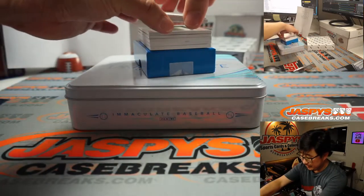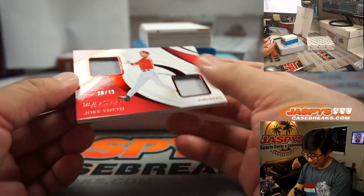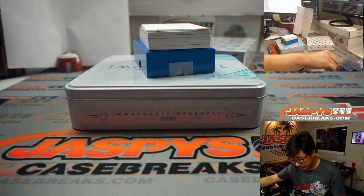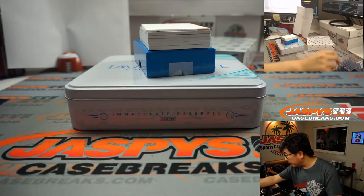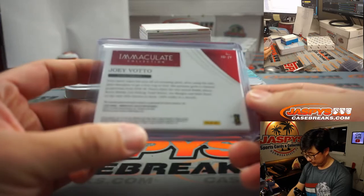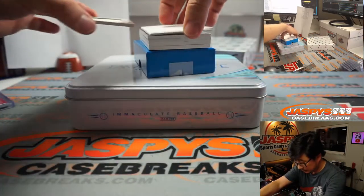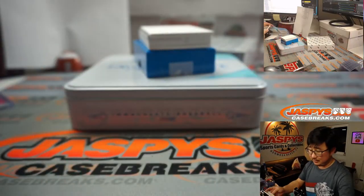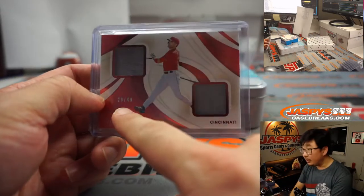First off the top is Votto — 28 out of 49, dual relic, Joey Votto. That'll go into a 180. And we've got Willie McCovey, 15 out of 49, jumbo relic, Giants. The Joey Votto goes to number 8.